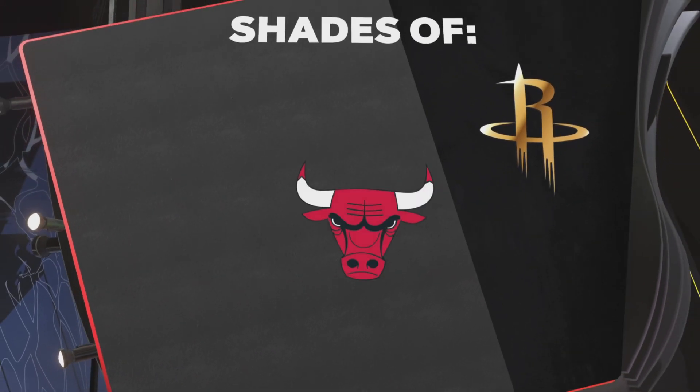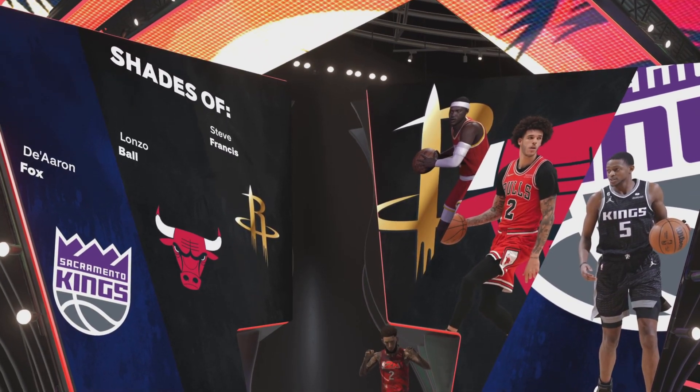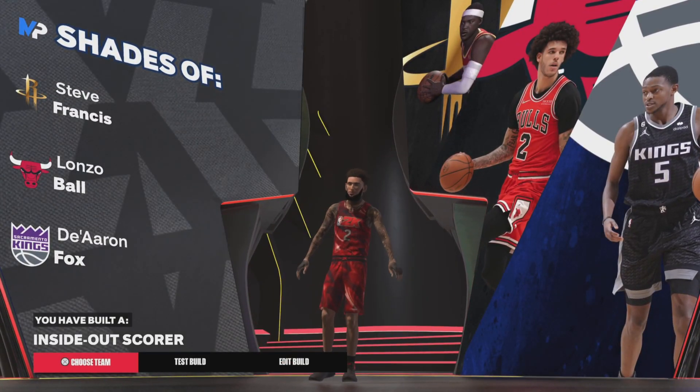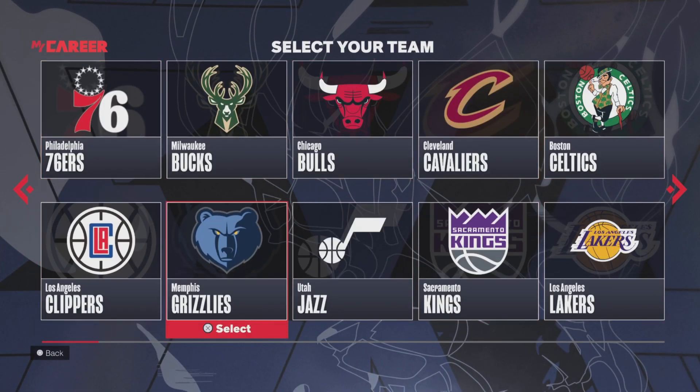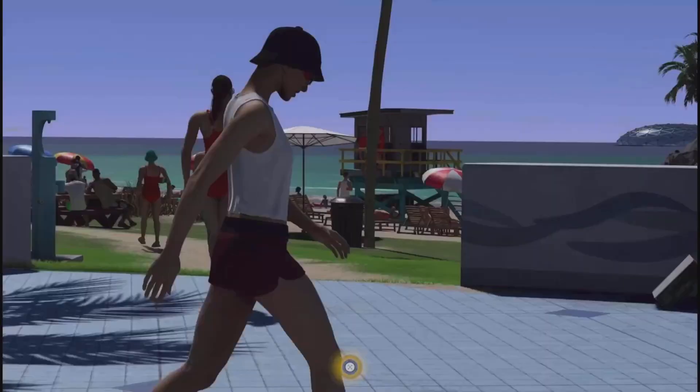I'm gonna say shades of Steve Francis, Lonzo Ball, and De'Aaron Fox. It's a really solid build. Then what you wanna do is choose your team — I like to go with the Lakers. I don't even play my career, just go with the Lakers. Once you load in, that's pretty much the build — just skip past any loading.